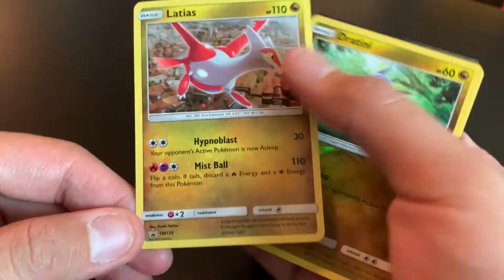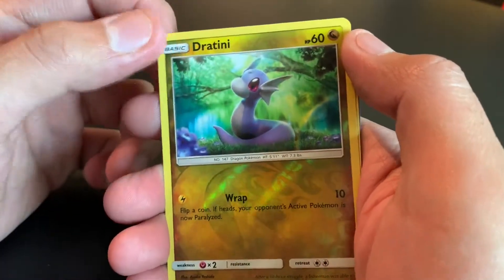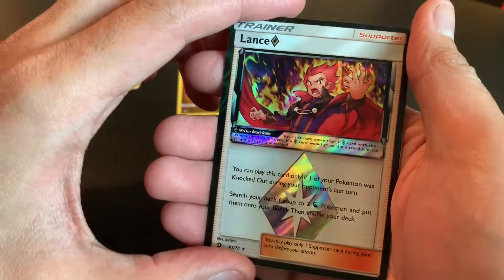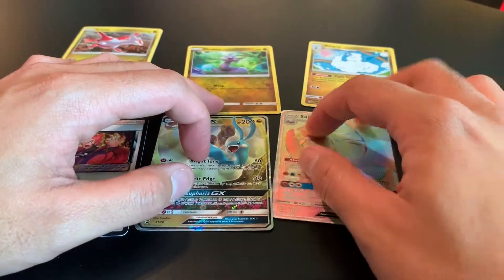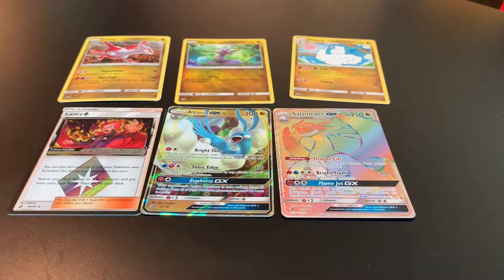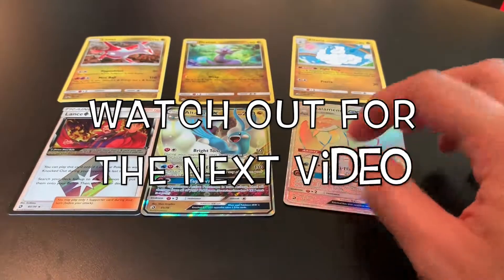Three packs, pretty nice pulls. Let's do a recap: we have the Latias promo card, a Dratini reverse, a holo Altaria, a prism star card with nice art, an Altaria GX — the big one — and a rainbow rare Salamence. Pretty nice! Good pulls out of that booster box, whatever you want to call it. That's it for this short video — hopefully you liked it. If you do, don't forget to hit like or subscribe, and see you guys on the next video. Thank you!